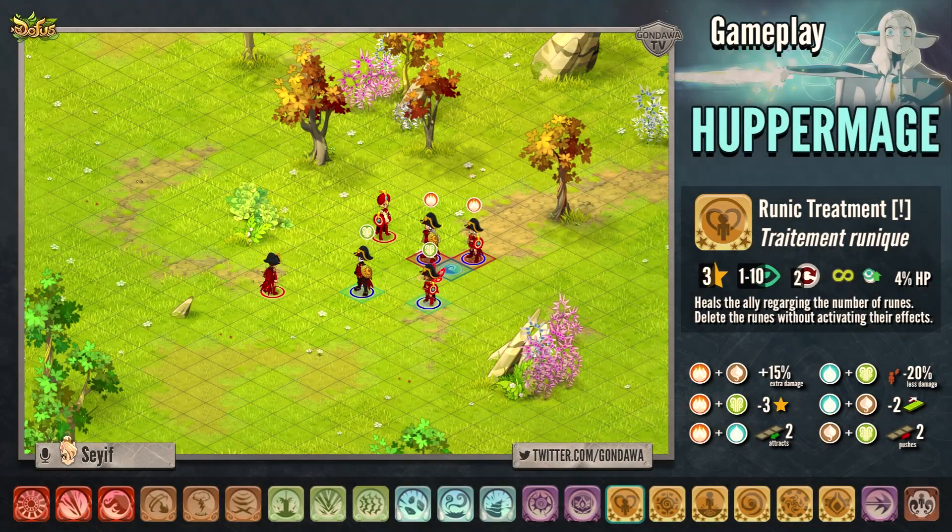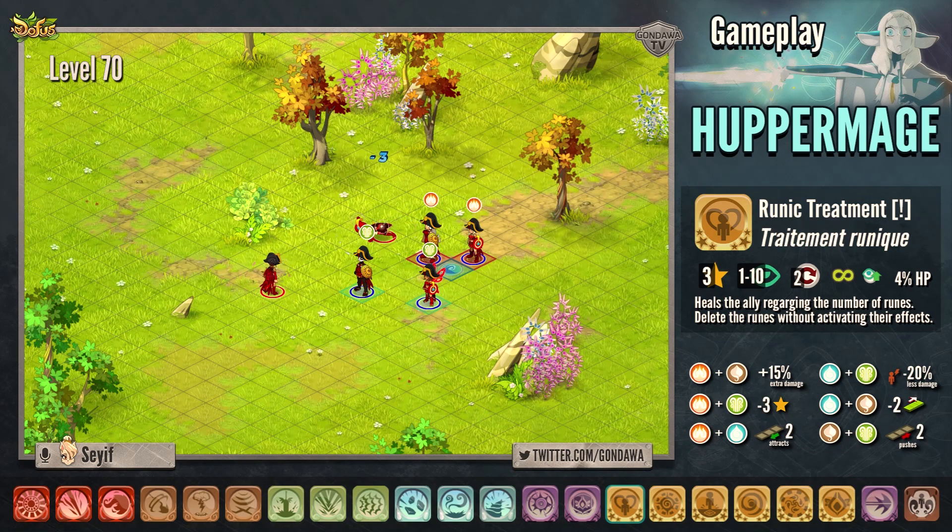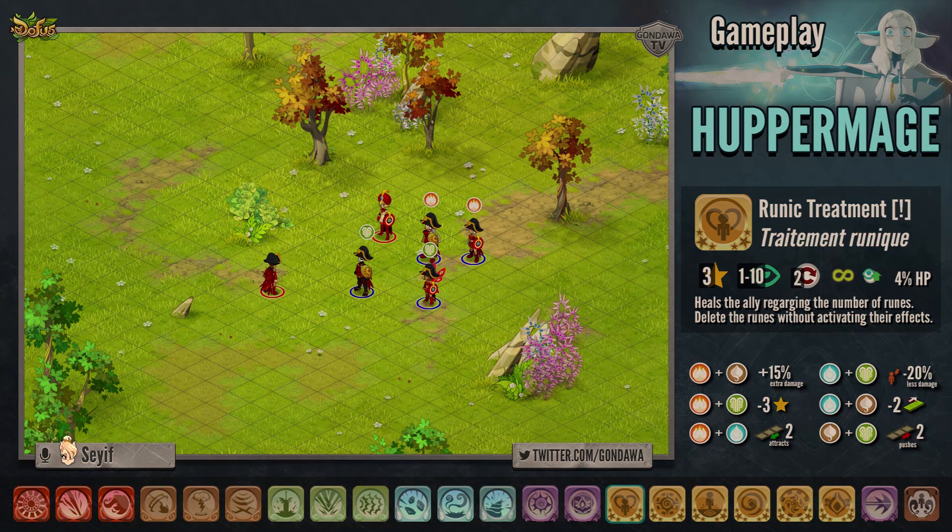The spell is called Runic Treatment. For 3 AP, it heals the ally regarding the number of runes that you have on the map.